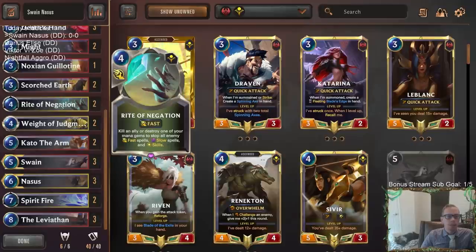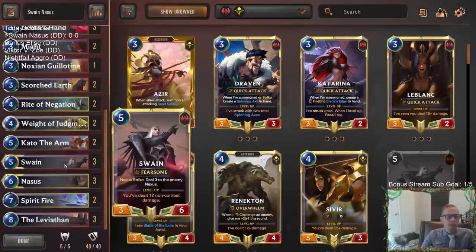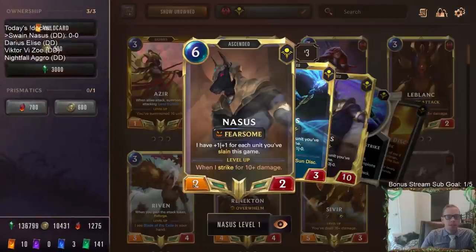Shurima also gives us a very good protection spell with Rite of Negation, and our other champion Nasus — because we're playing a Noxus control deck. With Swain decks, we're usually slaying units and killing their units, and each one of those will help level up Nasus. Noxus can also give Overwhelm, which is really important with your leveled-up Swain so he can strike the enemy Nexus for a huge bonus. Nasus can also get very large — like a 10/10 — and Nasus plus Atrocity is a wonderful finisher.